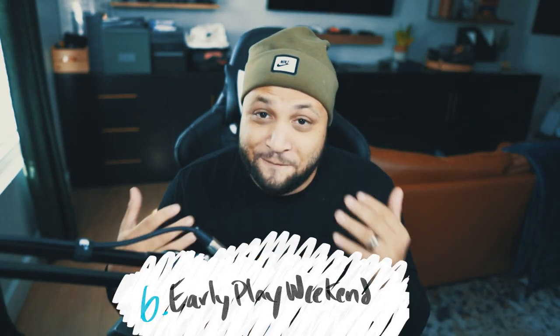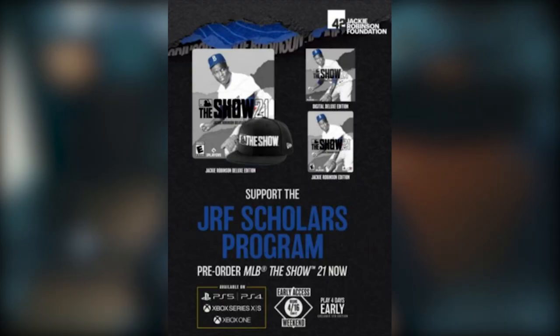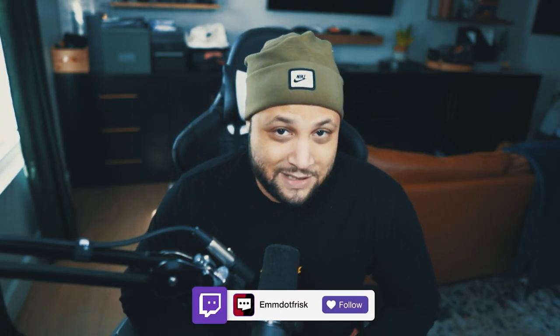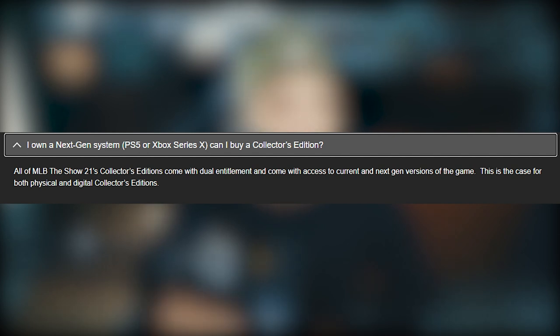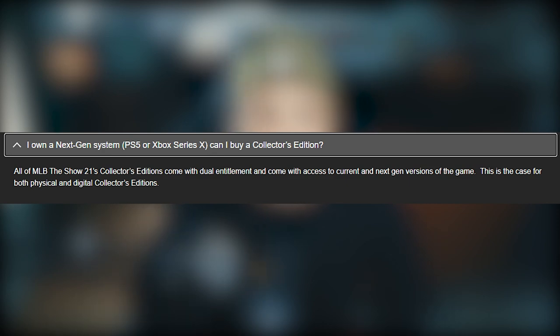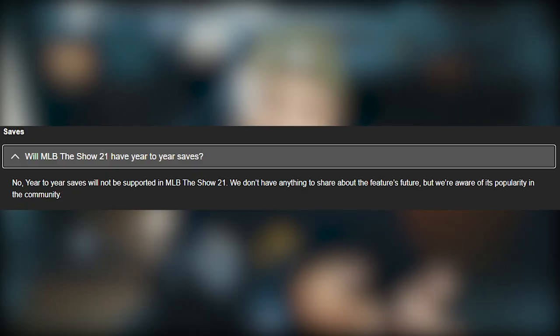The sixth key: the official release date is now April 20th — about a month delayed versus last year when it came out in March. There's also a little leak that Jackie Robinson is going to be on the deluxe or collector's edition, which we'll find out on February 3rd. If you get that edition, you'll have it four days early with an early play weekend starting April 16th. Also, the FAQ indicates that if you want both current gen and next gen, you should wait to get the collector's edition.